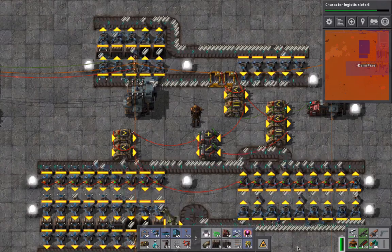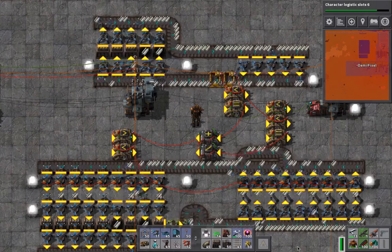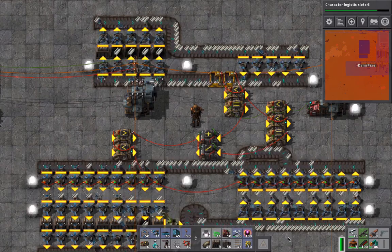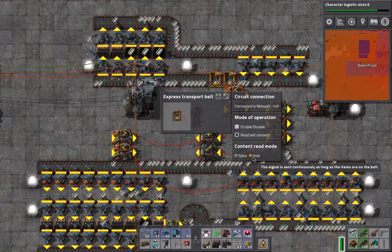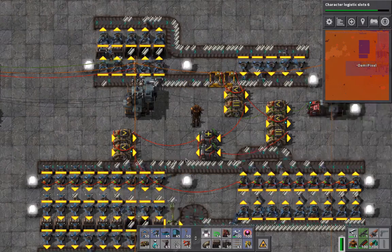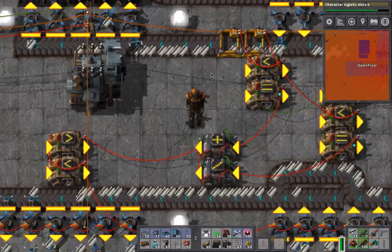Hello ladies and gentlemen, DemiPixel here, and today I'm going to be showing off my brand new Factorio Belt Simulator. This is a contraption that I've wanted to build ever since I found out about these new transfer belt circuit network features — the pulse and the hold — and I tried it as soon as the update came out and it worked. So here I am showing it off to you. Without further ado, here it is.